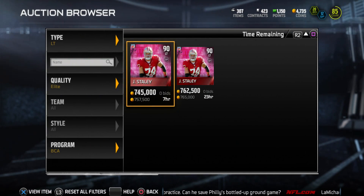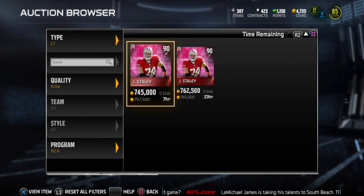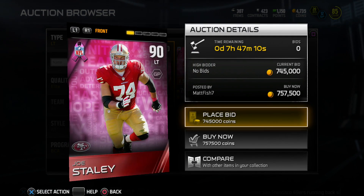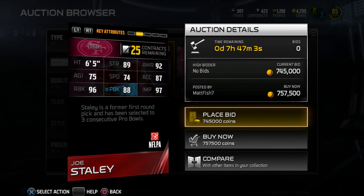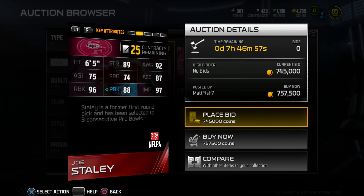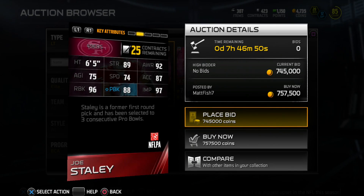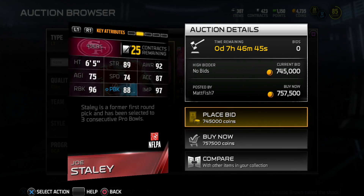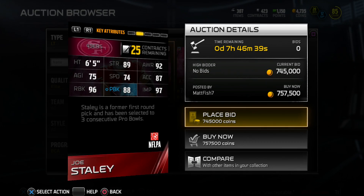Moving on, the next card is a 90 overall left tackle Joe Staley on the Niners, going for 745k - a ridiculous amount. He has to drop; no one's paying that for a lineman. But look at these mind-blowing stats: 89 strength, 92 awareness, 75 agility, 74 speed, 87 acceleration. He's a quick lineman. Put him at guard and he'll be a really nice pulling guard with 96 run block, 88 pass block, and a 97 impact block - pancakes written all over it.